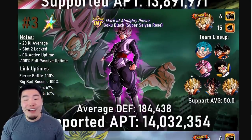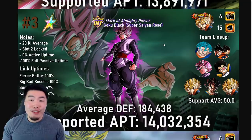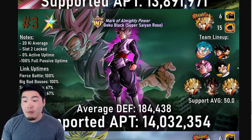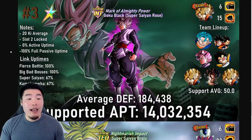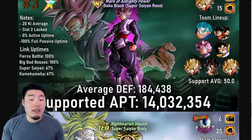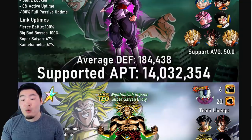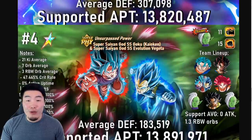At number 3, we have a recent LR that was just released on Global and also JP. We have the INT LR Rosé from the 5-year anniversary under an INT LR Vegito team. Here is the full lineup. He's calculated with 20 ki on average, locked in slot 2, 0% active uptime, and 100% full passive uptime. For his link uptimes: 100% for Fierce Battle and Big Bad Bosses, and 67% for Super Saiyan and Kamehameha. Average defense of 184,438 — this is after he supers — and supported attack per turn of 14,032,354, about 100,000 more than the LR Blue Boys.